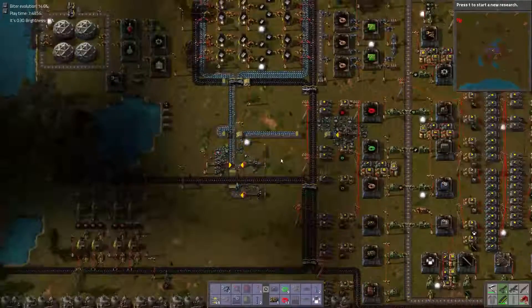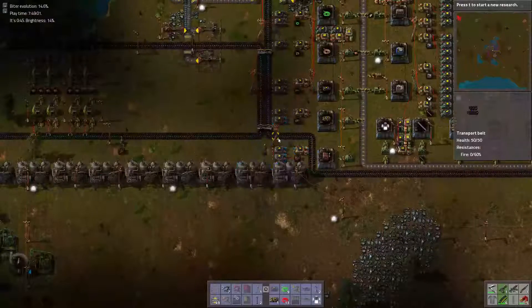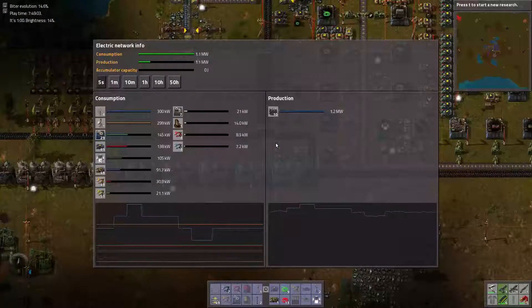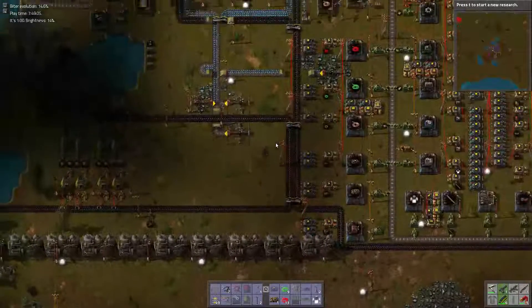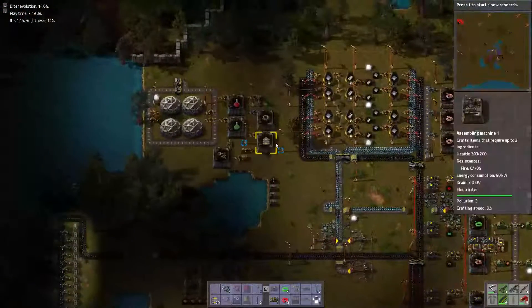Our iron here is winding down, which is not a fear, because we have plenty of it to the south. Our power issues are non-existent, really, but that's because the factory doesn't continually run. So in a way, we are more power efficient this way as well.